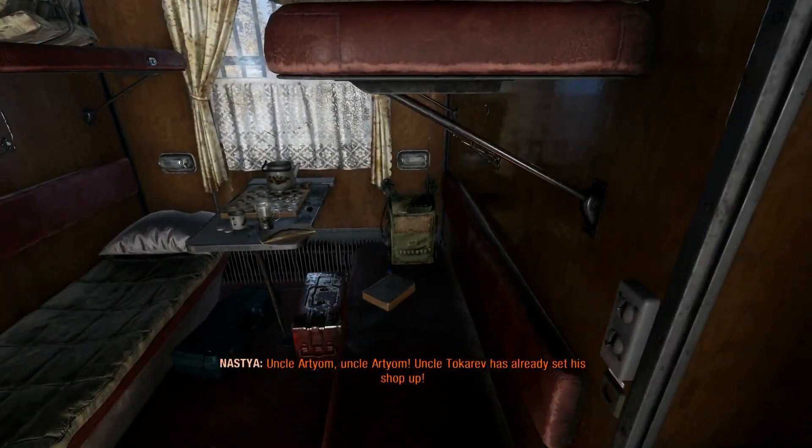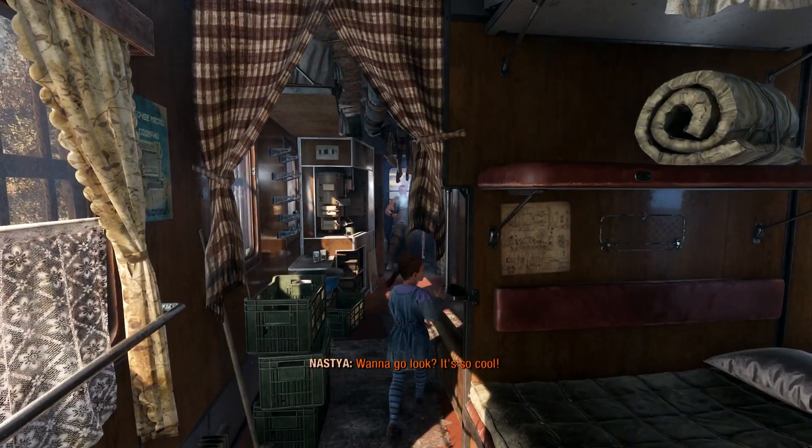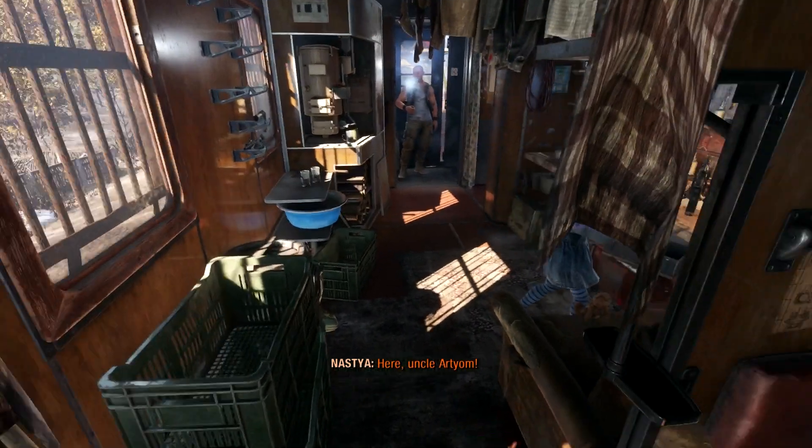Uncle Artyom! Uncle Donkater has already set his shop up — wanna go look? It's so cool! Dear Daddy, I write this so you know where to look for Mommy and me when you come back. Ceylanthus says we must go to the tower, and I don't want to. Ceylanthus said you won't come back because you failed the test of faith — he is a stupid liar. Please come back soon and take us away. I love you very much. Nastia. Well, we're not her dad, but we did take her away from it.